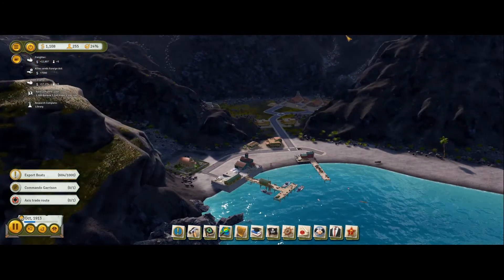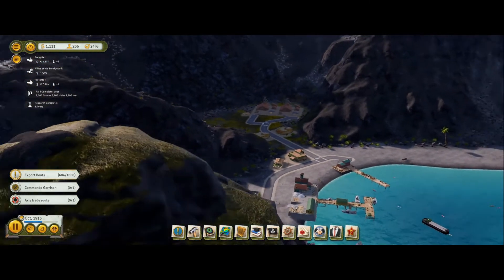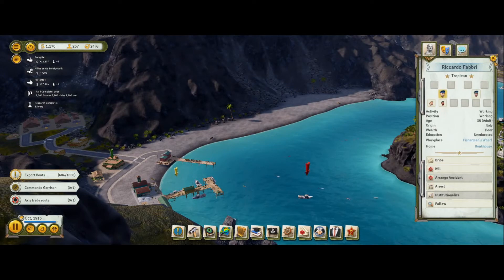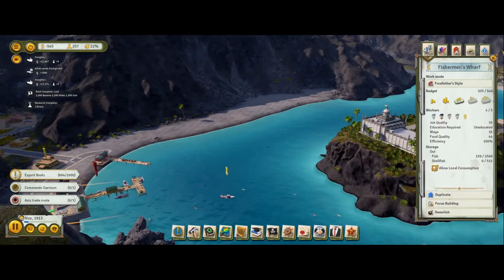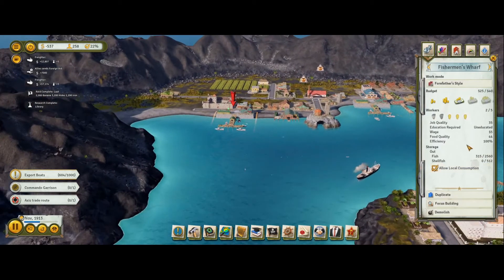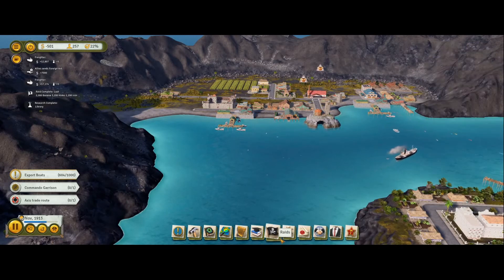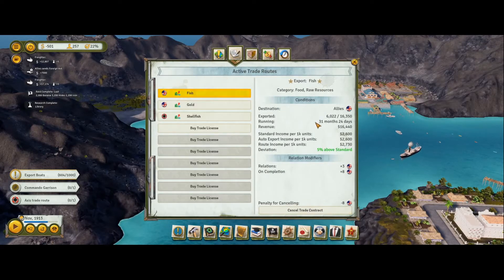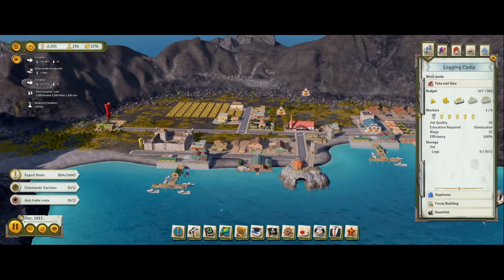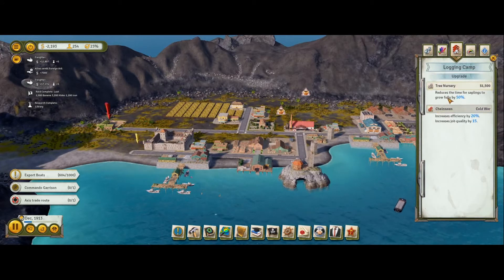Not entirely sure where, but we will get somewhere. The gold is still going, perfect. We have no shellfish yet. That contract may take forever and a day - this fish is taking a while. Gold - we're getting there. Shellfish - that's going to take forever. I need a tree nursery - reduces time for saplings to grow fully by 50%, yes we need that because we have no wood anywhere.